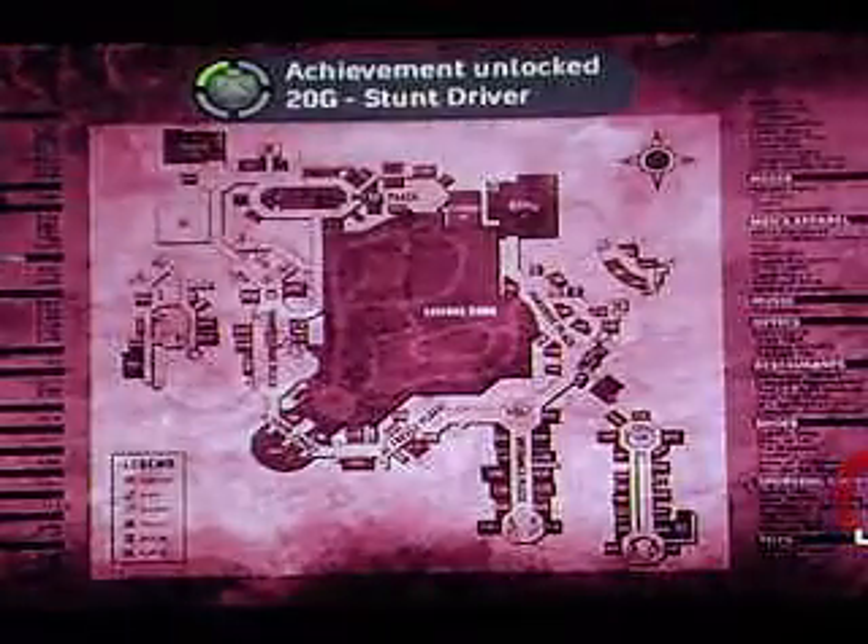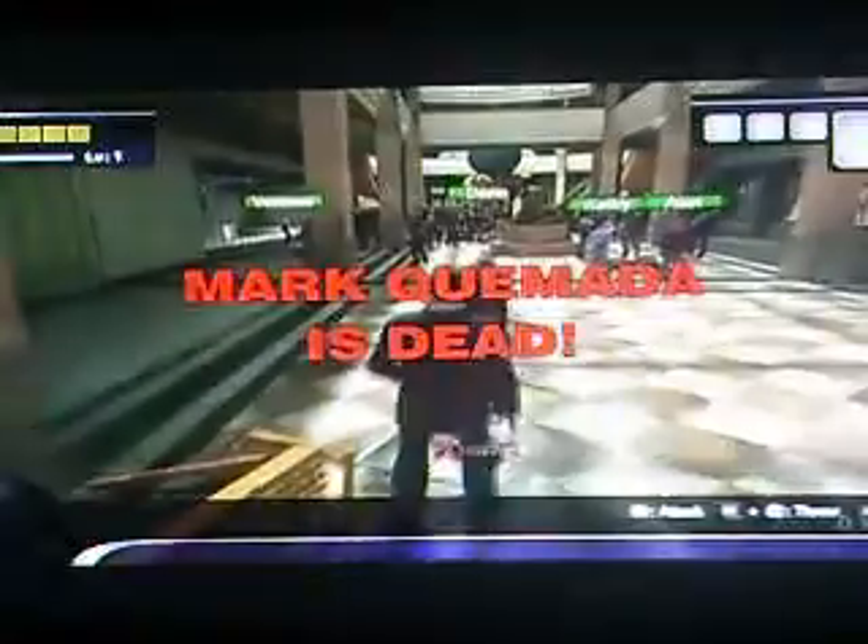Okay, the next one we're going to get is Stunt Driver. So basically, you take the car and go up here — if I don't wreck it, it's a Turbo Driver. And you just turn like this and floor it towards the maintenance tunnels. And there we go, got it. Just go as fast as you can into the stunt.